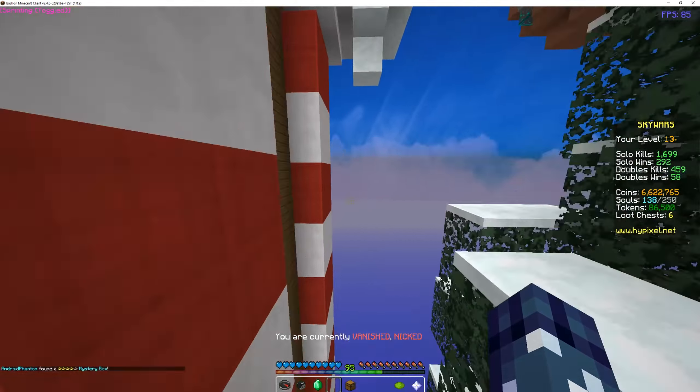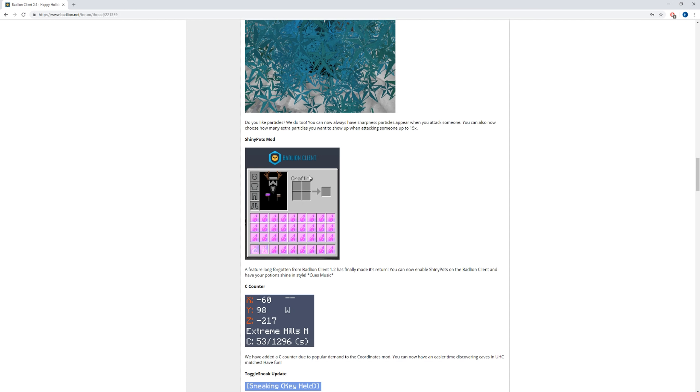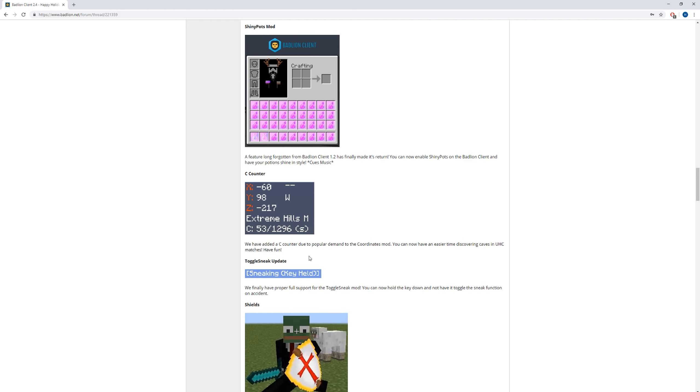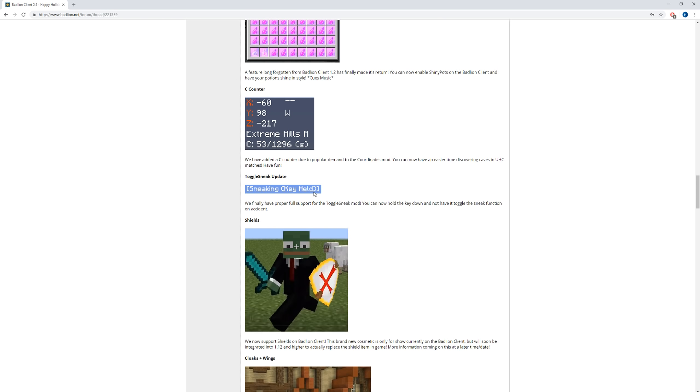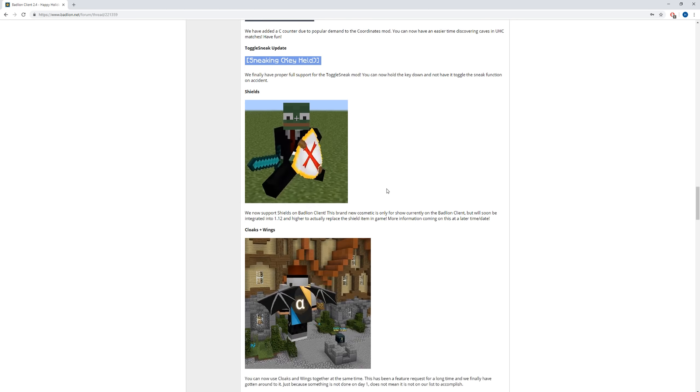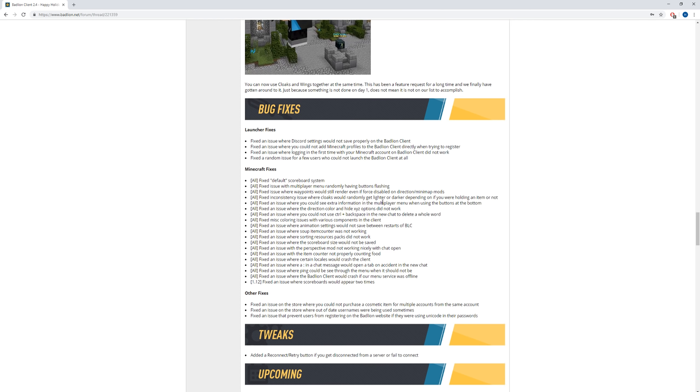So that's all good. They also added shiny pots, which is a pretty simple mod. It just makes the pots shiny. Also, they have the sea counter, which is mostly used for UHC. I'm not 100% sure because I don't really use it. It basically allows you to discover caves easier. There's also the toggle sneak mod — I'm not 100% sure why they didn't have that originally, but they have it now. Also, they have shields, and you can also use cloaks and wings at the same time, and a bunch of bug fixes.